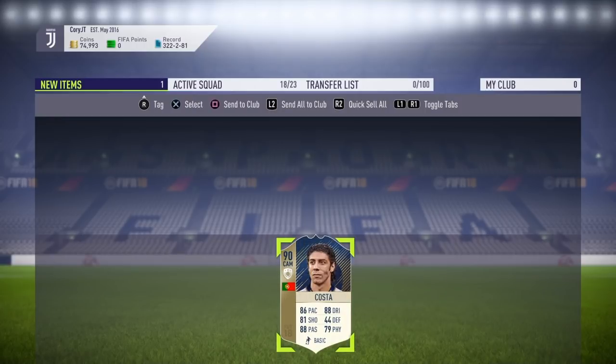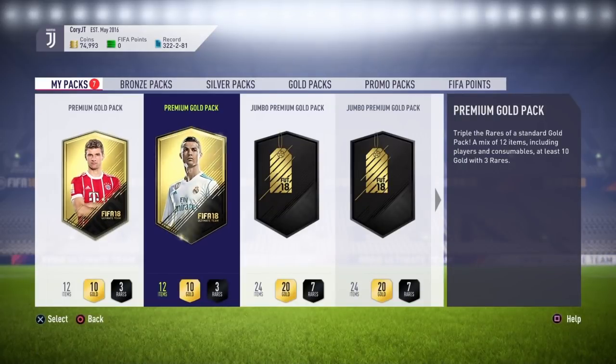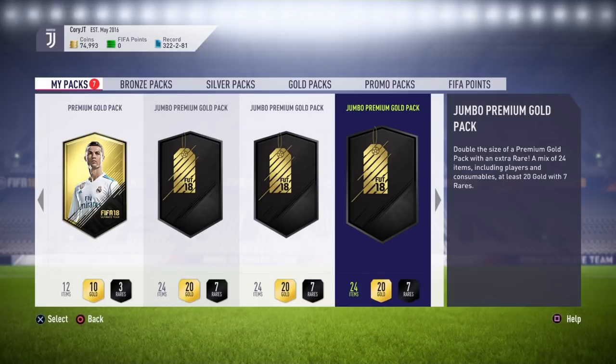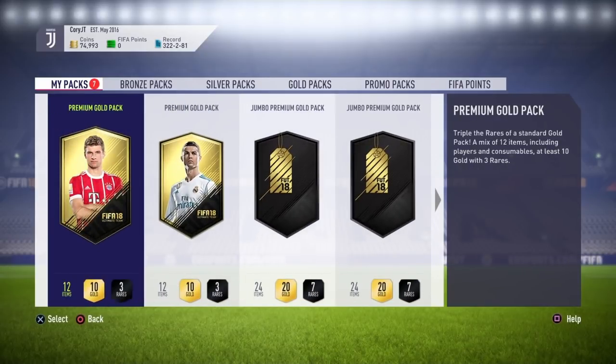That's the Rui Costa SBC complete — let's get into the packs. We've got two Premium Gold Packs, three Jumbo Premium Gold Packs, a Rare Gold Pack, and a Mega Pack. Starting with the smaller packs first. Opening the first Premium Gold Pack — 12 items, 10 gold, 3 rares — not expecting anything too good from these.